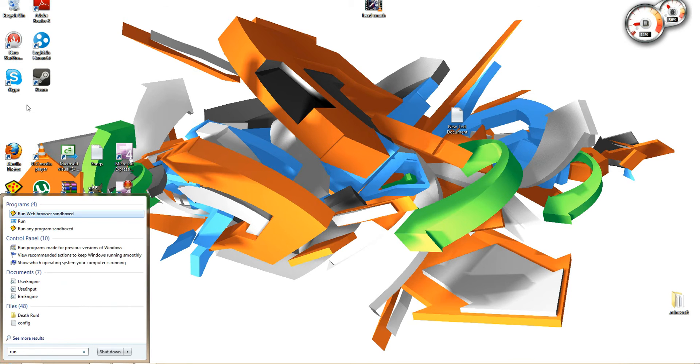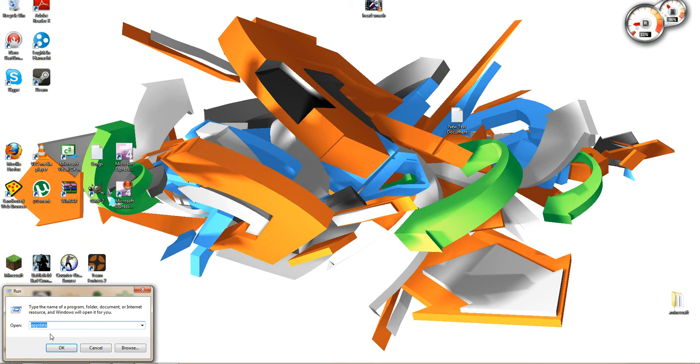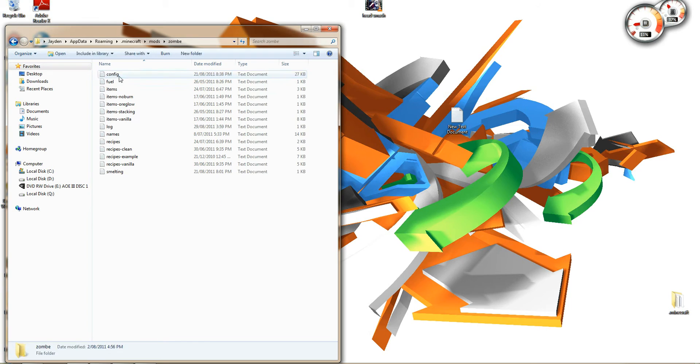Go Run, follow my every step. Go .minecraft, go mods, zombie, config.